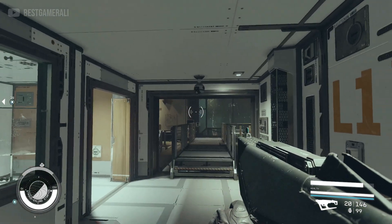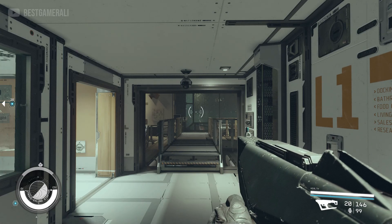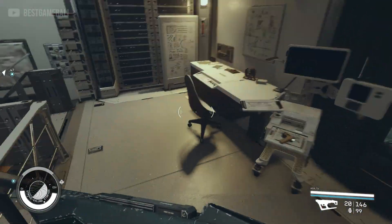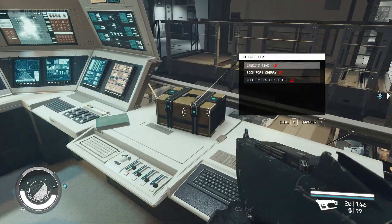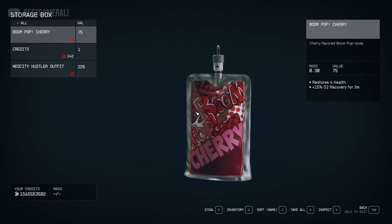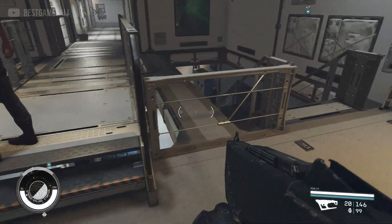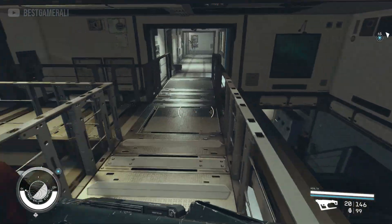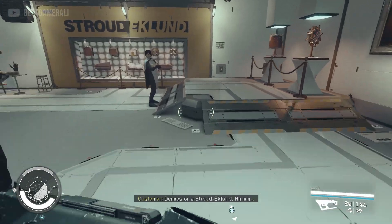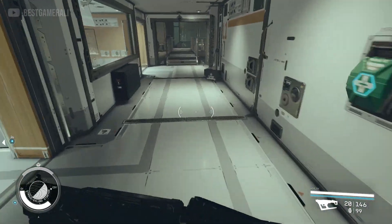I got it — see how quick that was! Once you enter, you can stay by the chest and take items. I pressed R on PC, which is Transfer. When I press R again, it takes everything from the storage box. So I quickly took all the credits — that means there are no credits left.